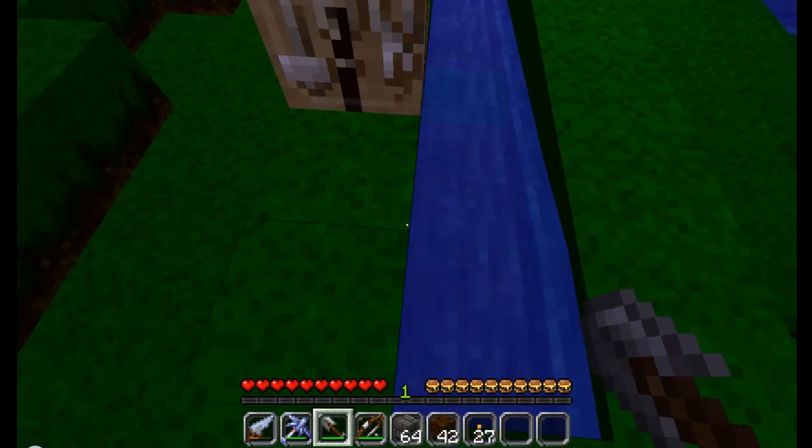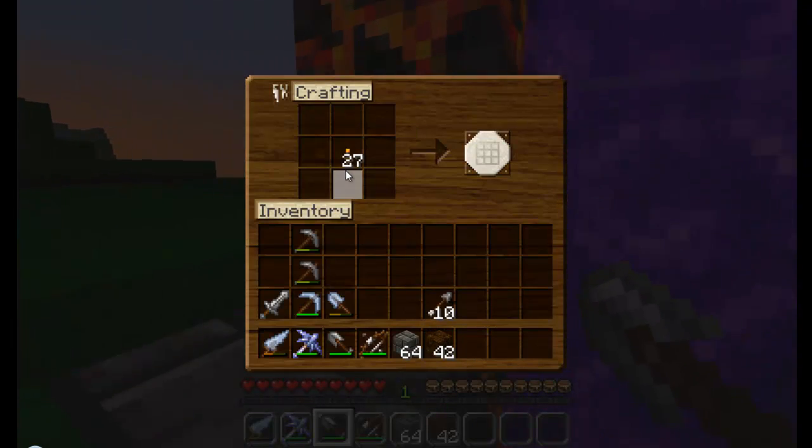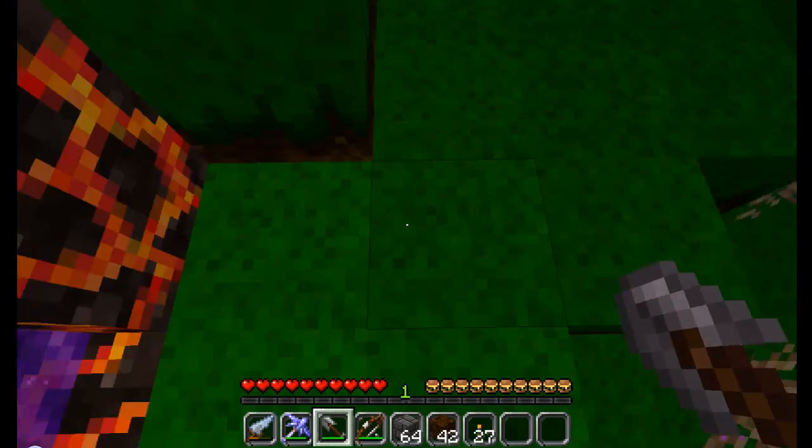Jump in. Right click on your crafting bench. Put in whatever you want to duplicate. I will duplicate some torches. And then go right through.